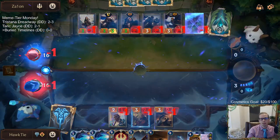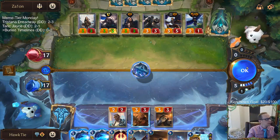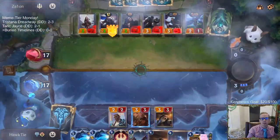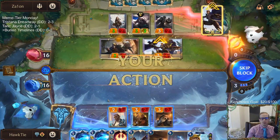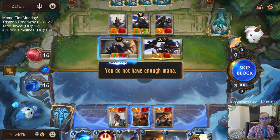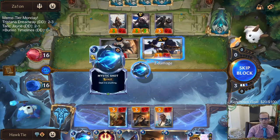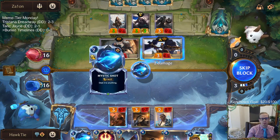Maybe an Ice Shard - yeah an Ice Shard could be kind of nice right here. It deals one to everything so we can kill that and then deal one to some other random stuff. Oh, I don't have the mana for both. I really wish I could cast both Mystic Shots.